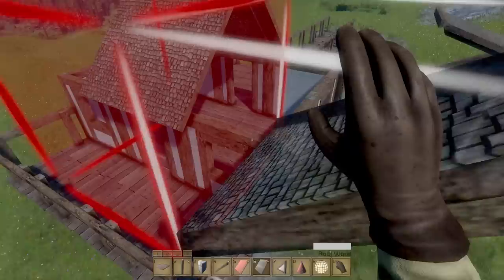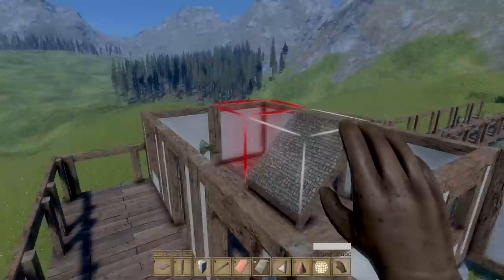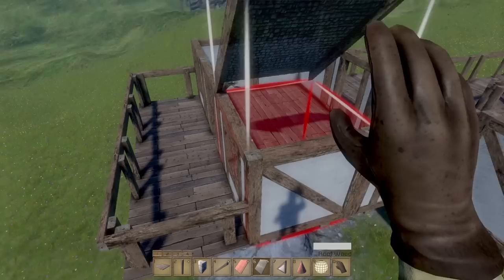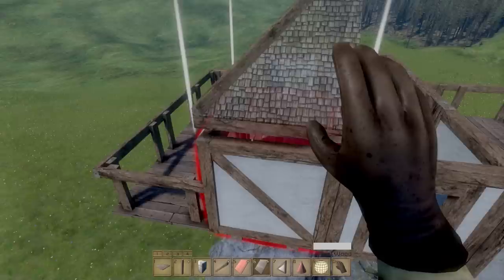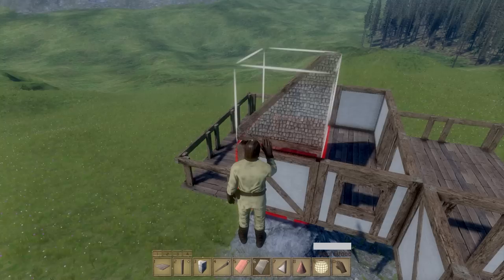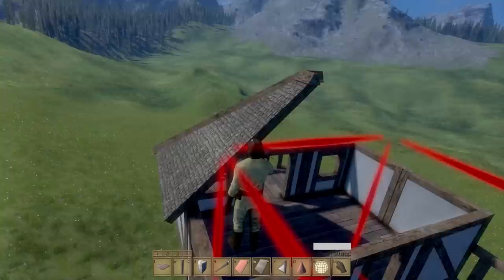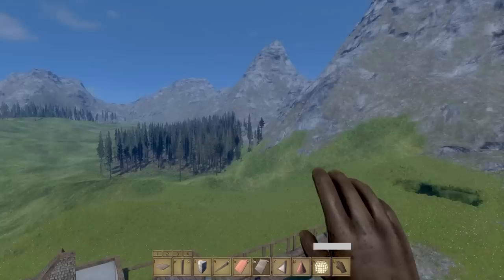These roof pieces seem to be a little bit bigger than the ones originally on the building. I'm not quite sure how they made the roof pieces the way they did - it's not letting me do it. The pieces I put on seem to have taken up a lot of room, more room than they look like they're supposed to. To be honest, I'm not sure if roofing is actually working right now. If anyone has any tips or tricks, let me know in the comments, because I'm brand new to this just like everybody else.